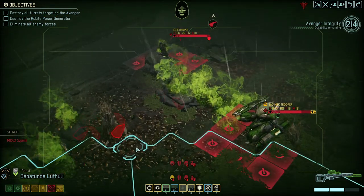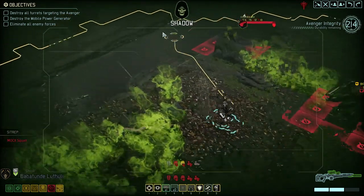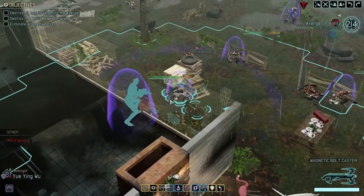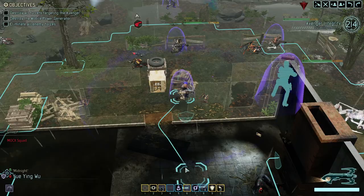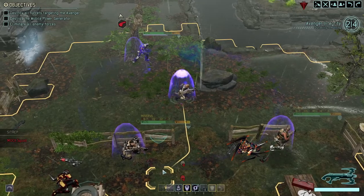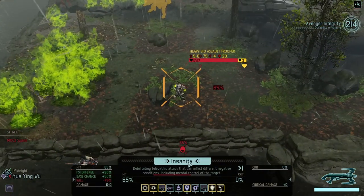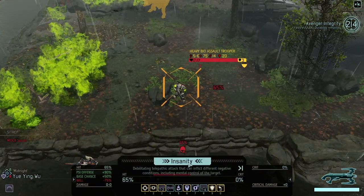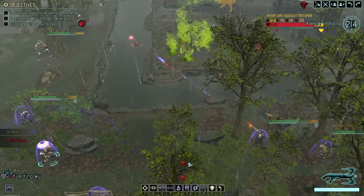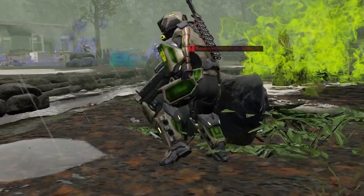We don't want to run through that acid. What I want to do is get over here to this side so that we can start working on the other thing. 48% — we could Insanity him, 65%. Let's try it. It could be a mind control if it works... it didn't work.